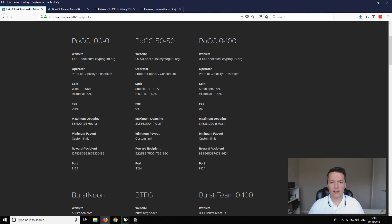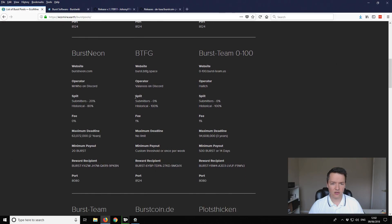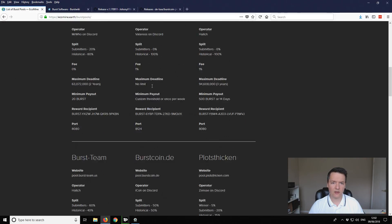There is also the 0-to-100 which is based purely on historical shares. So if you're not likely to find any blocks but you are submitting deadlines - if you've got a small farm or not very large capacity - then you probably want to go with the 0-to-100 pools. For me I'm going to be using this 50-50 pool. It shows you what the splits are and all that sort of stuff as well.